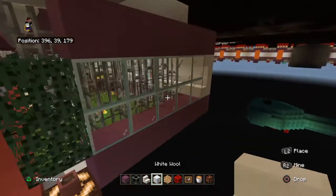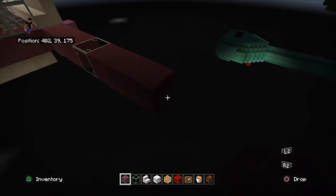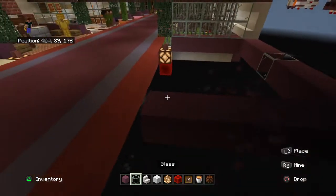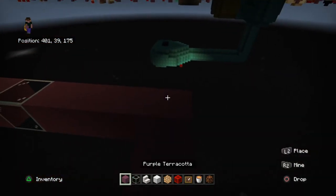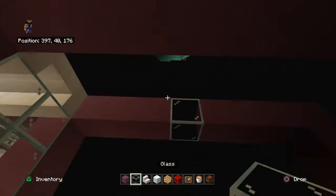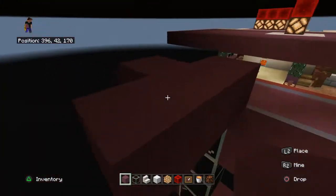So you want to do our normal one now — one, two, three glass, then one, two, three, four, and one, two, three, four, five. We'll do our regular lava shape.